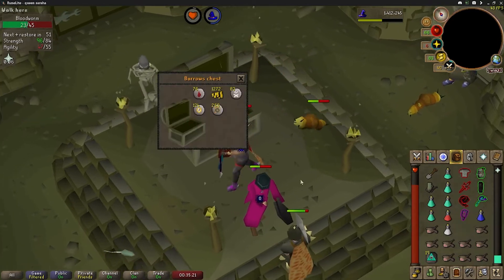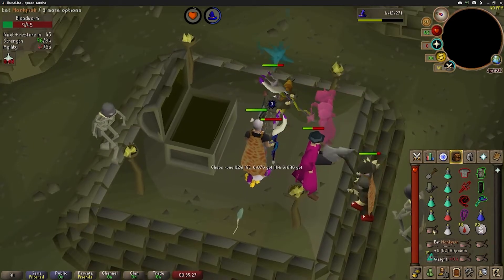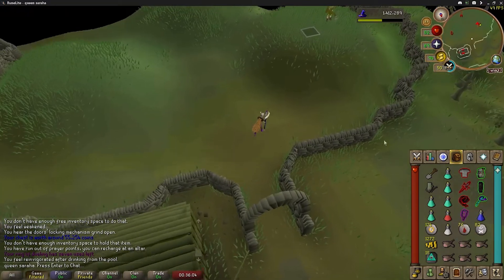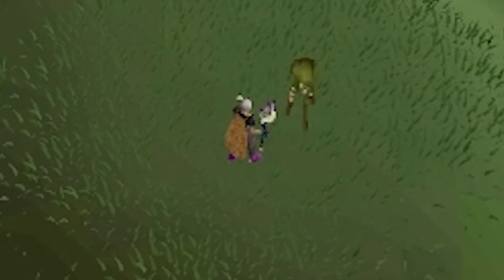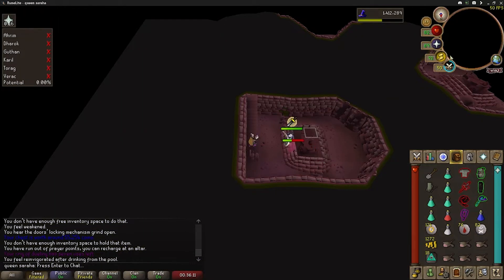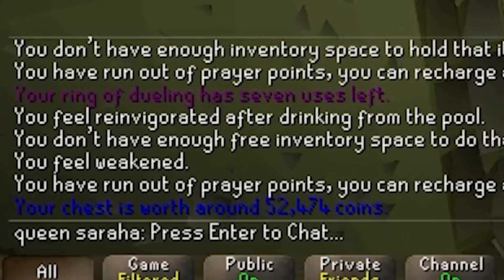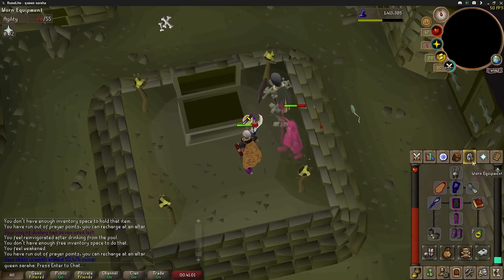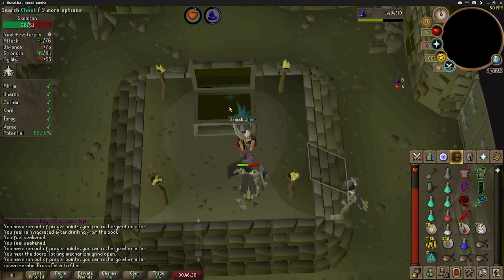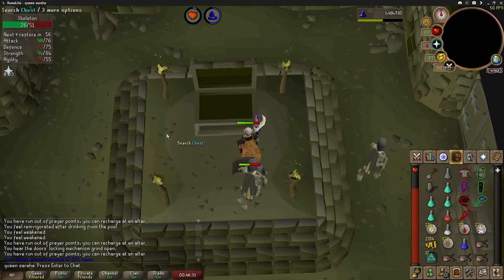Alright, first one — not terrible, not terrible. I'm not going to complain about that. Round two, let's go. I started in the wrong direction, but what a great start to round two. Number two, here we go — 52k. Once again, not bad, not great, but we'll take it. And number three, here we go — 57k again.